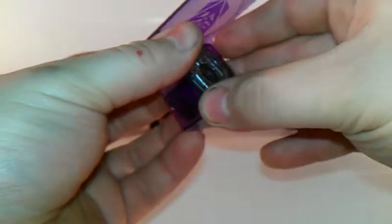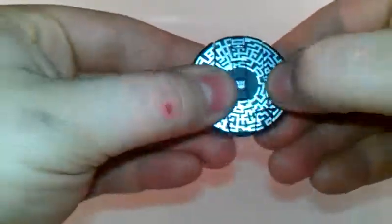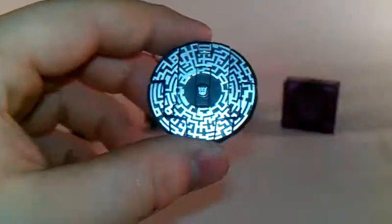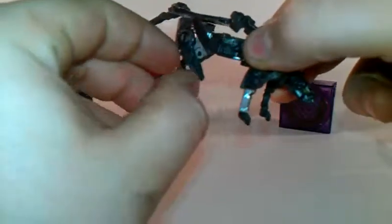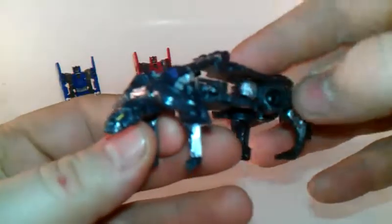Very nice bright red and black figure; another Decepticon symbol in the middle, nice head sculpt. Now we'll go to Ravage. This is the only one that really bothers me — this doesn't want to stay together that much, but what can you do? Very nice detail, just like all the other datadiscs. He's black with silver tidbits and a nice Decepticon symbol in the middle. Same jump action, and he spring-loads. All you need to do is grab his tail, lift it up, put it back, grab his feet, rotate them down — do the same thing on this side — and there you go, you have Ravage.